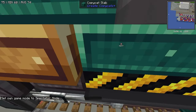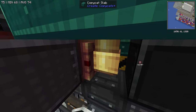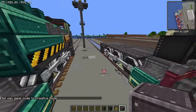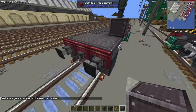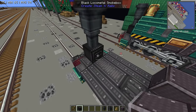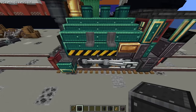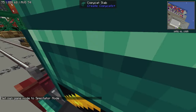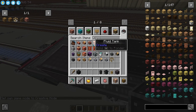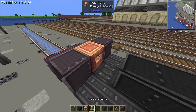I want to go ahead and just go spectator mode and show you the inside here. What we're going to want to do is place down a piece of black loco metal, the whistle, and then the fluid tank. We're going to place a piece of the riveted loco metal on either side just there. It really does not matter what type of material you use back here — I'm just going to stick with the riveted loco metal. We'll grab a fluid tank and a whistle, placing down our fluid tank in the middle, whistle behind that.